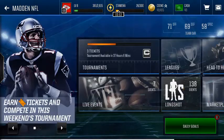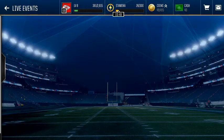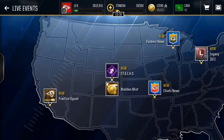Right there is a good coin making method. It's kind of not a method, but literally all you do is when those Madden Mint events come out, just use all your stamina on it. And if you're lucky enough, you can probably pull like a 100k collectible, 20k, something like that. Legit, you can pull something really good.